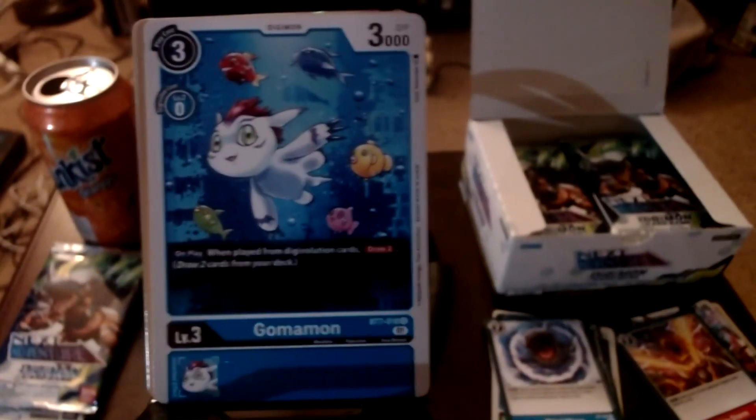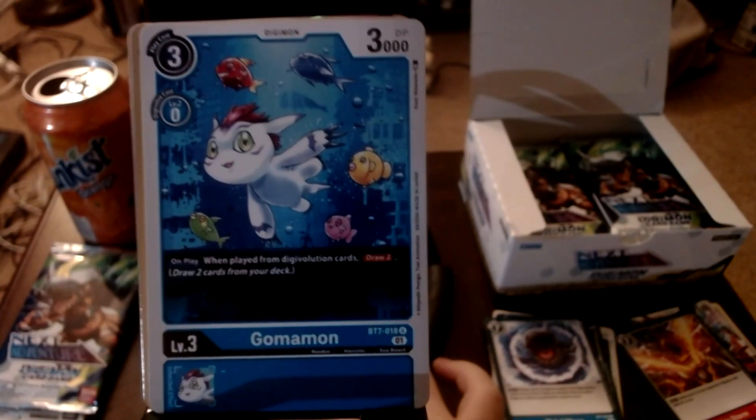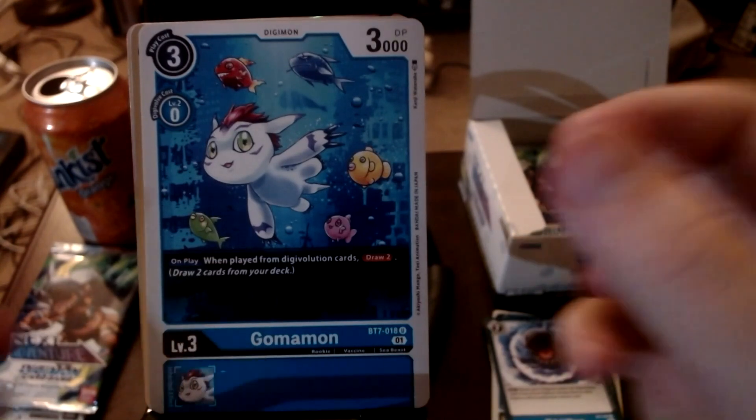We got ourselves Goimon - he's very head-heavy, his head is very big. He's going on swimming around with a bunch of fish; there might be a Waymon shadow in the background. Maybe this could be like the underwater city from Redigitize. Anyway, Goimon's ability says: on play, when played from a digivolution card, draw two. Pretty good effect since you're not going to be attacking with this. The inheritable is nothing, but that draw two could save your life.